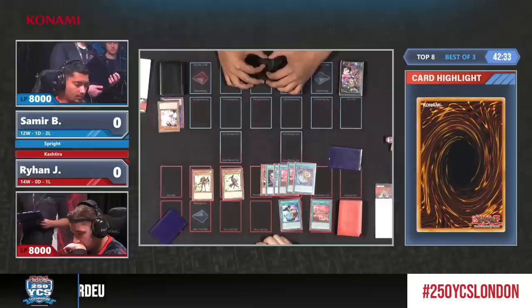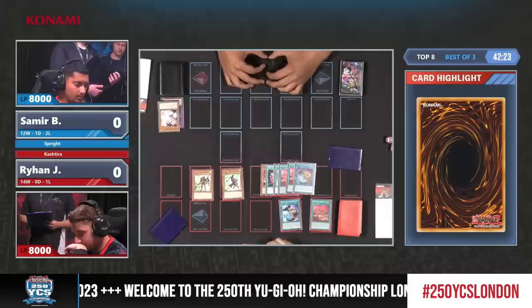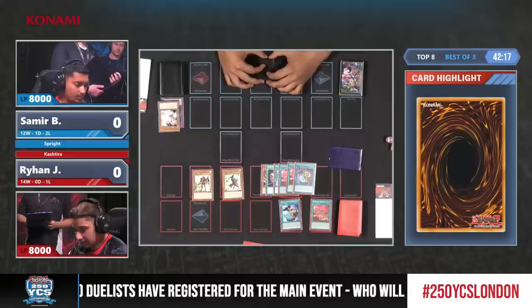He might be forced to pick a Lance even if he feels like Samir has anything that could be used against it. The Kashtira deck is showing its resiliency and the ability to play through these disruptions from Samir. Maybe just a follow-up or a little bit of protection with Lance is probably a good shout here.